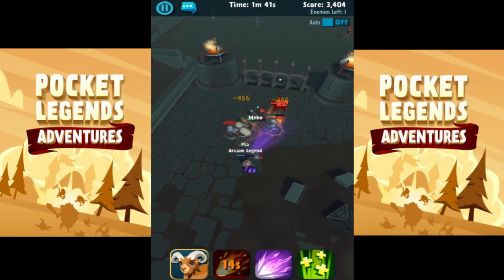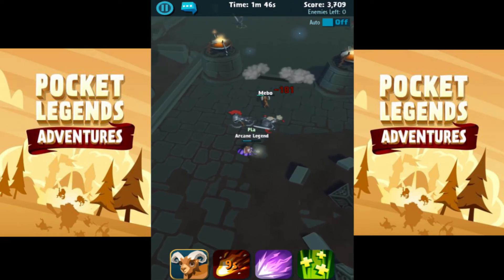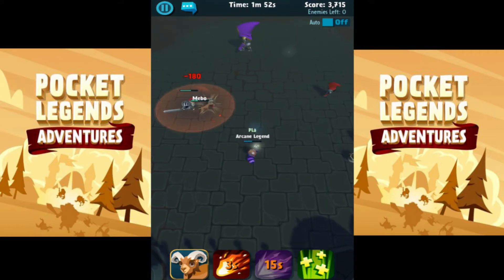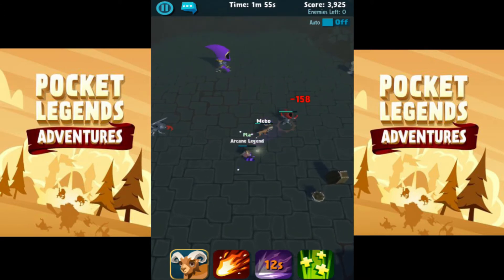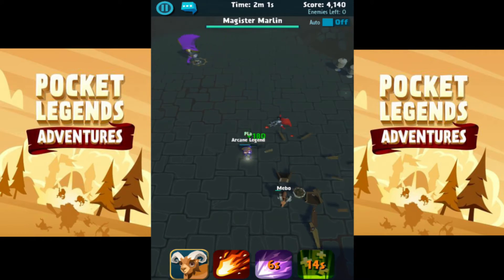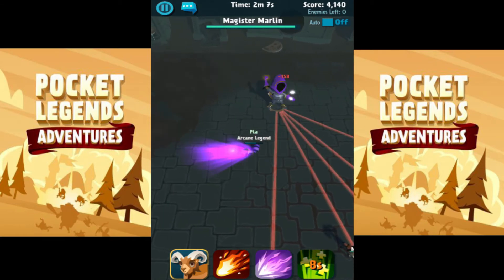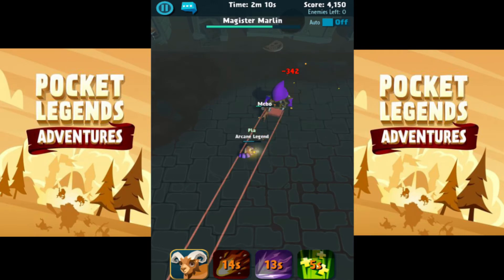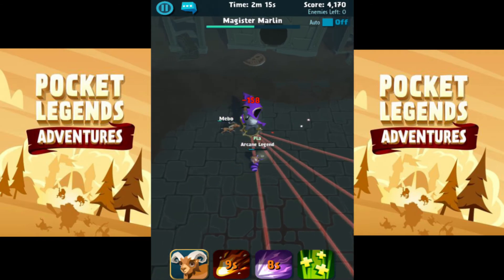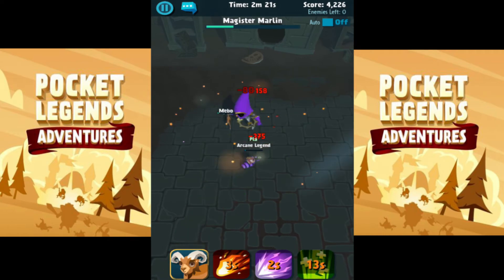One thing I wasn't completely sure of is you can't really tell how to get three stars. It shows a timer but doesn't give a fixed amount of time needed to complete the map for three or two stars. There could be other factors that affect how many stars are given, such as flanking enemies, but it doesn't state how many enemies you need to flank. There could be more clarity on that aspect.